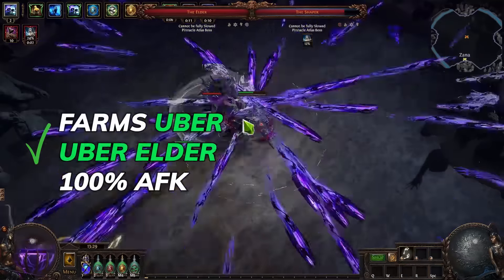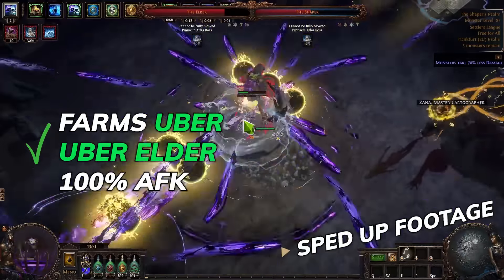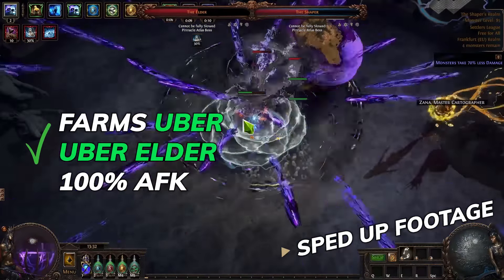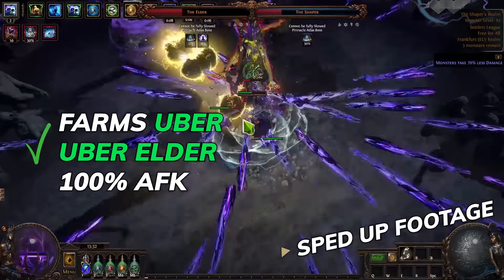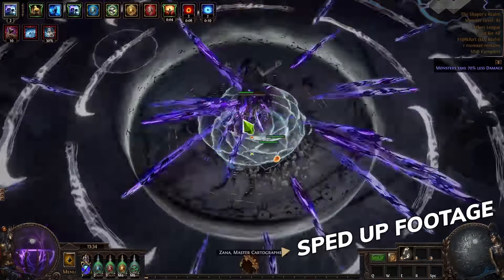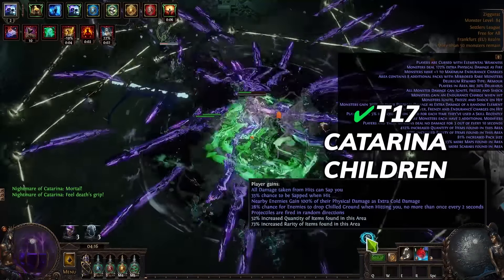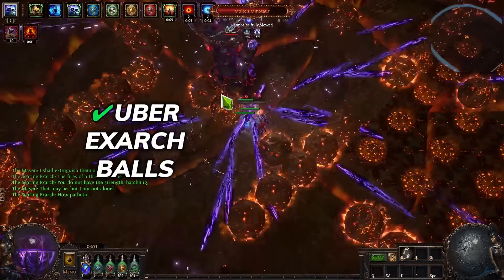The build can do a lot of amazing stuff, such as killing Uber Uber Elder in complete AFK without moving from the center. In this sped-up clip I'm literally standing in place during the whole fight. It can also face tank Uber Shaper slam, Katarana's children spam, Uber Exarch balls, and Abomination red spheres.